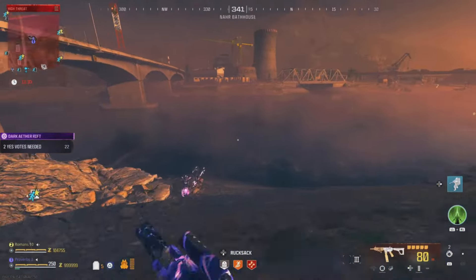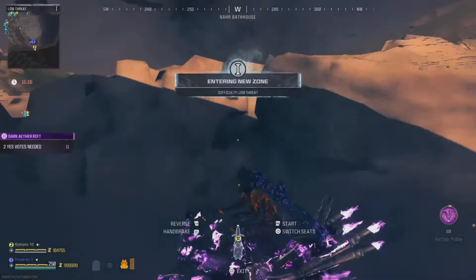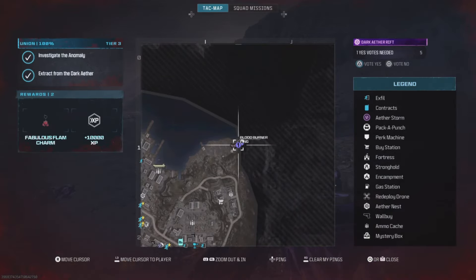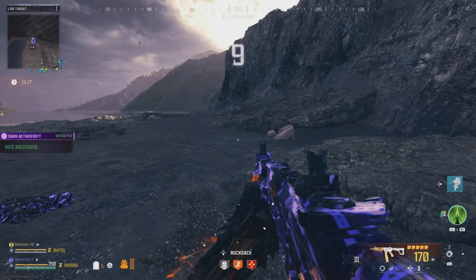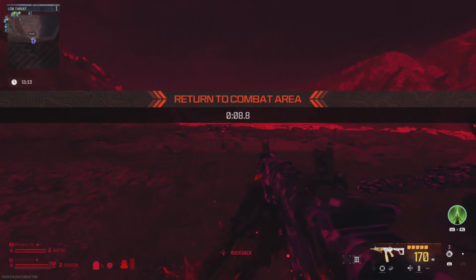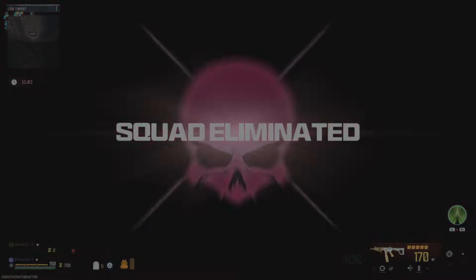Once the portal is activated, return to the bike and back it out onto the water, then get off the bike and quickly get back onto it to teleport near the out of bounds. Now vote yes and then run into the out of bounds — when the big timer hits six, you will be eliminated and you will set up a tombstone with all the items inside your backpack. You can do this on a team, but all players will need to be eliminated at the same time or the glitch won't work.